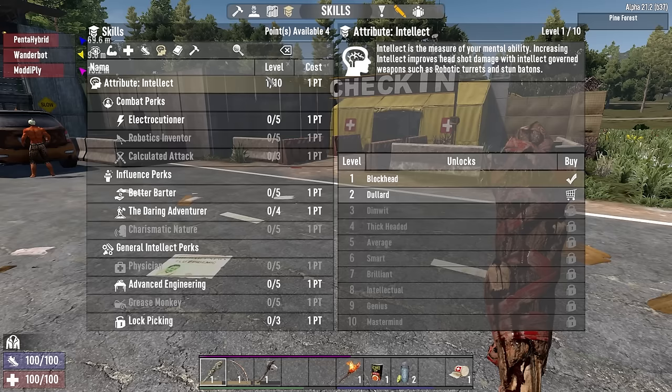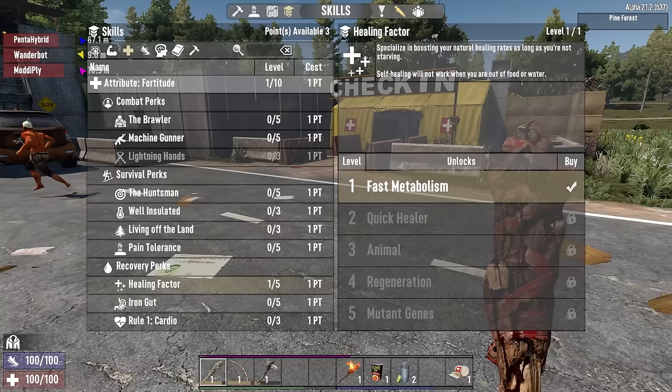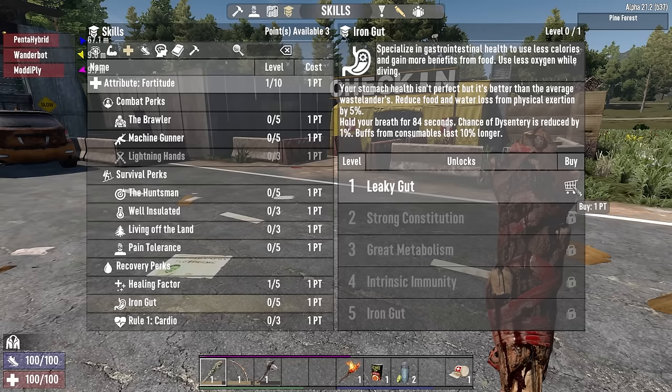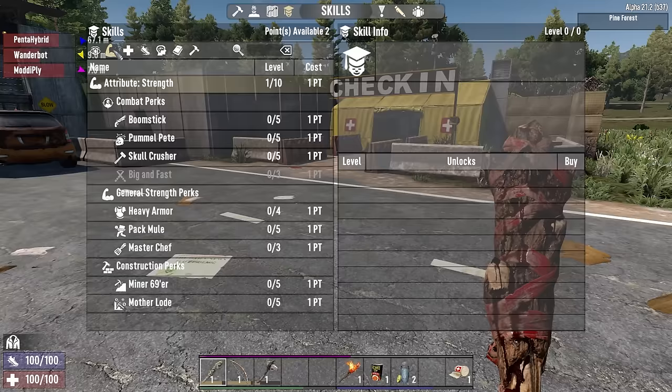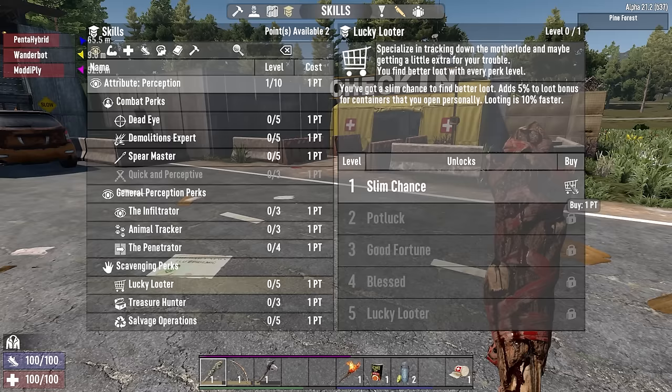You're going to want to spread a little bit of your points around regardless — a few things are always good. For example, getting healing factor allows you to naturally recover some hit points slowly. Iron gut means that you're going to use less food and hydration from doing actions and also makes you less likely to get food poisoning — always worth it in my opinion. Should I go talk to the trader first? Does that open up more? Yeah, because that gets you to your quest. Lucky looter is a fantastic one — gives a little bit of extra loot bonus. Salvage operations — there's so many different things.